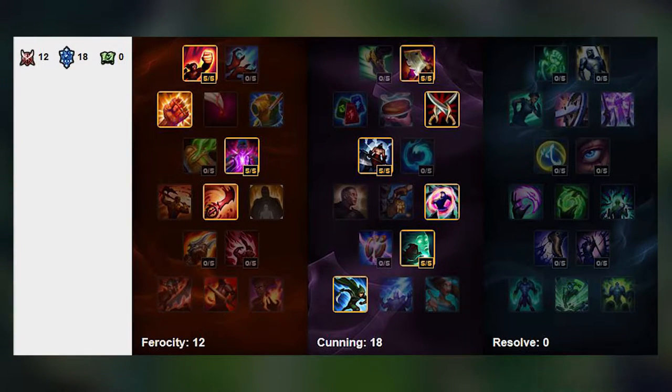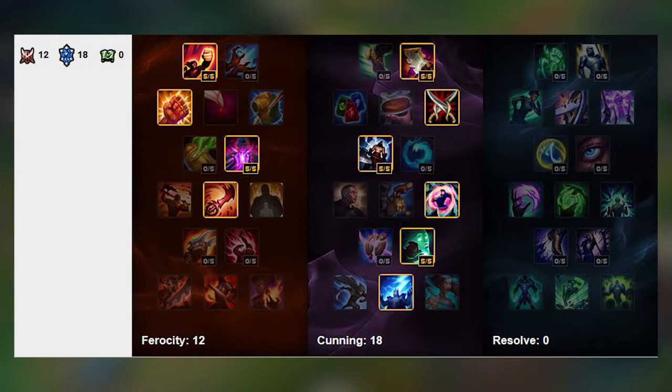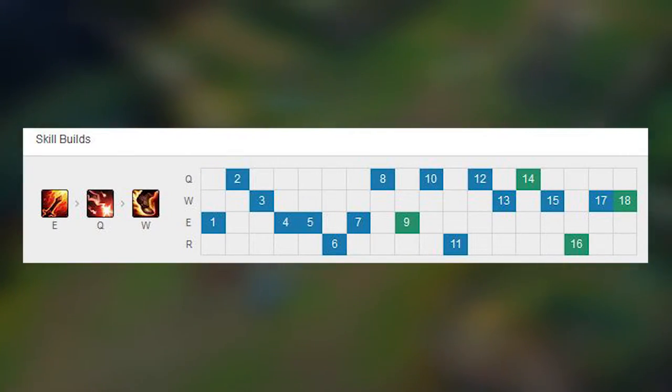For playing on-hit Kayle I'm using Stormraider's Surge since I think it's a lot better — the movement buff allows you to kite a lot better. For AP Kayle I'm using the same page with some differences. I play Thunderlord's because with Lich Bane it's a lot better than Stormraider's Surge, but you can also use the Stormraider's Surge page for AP Kayle.